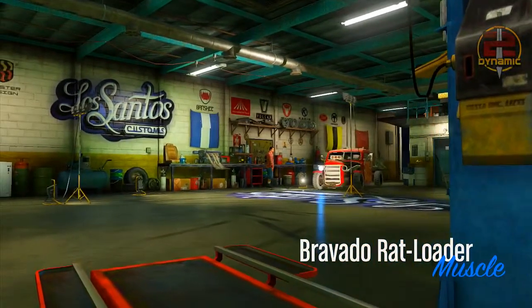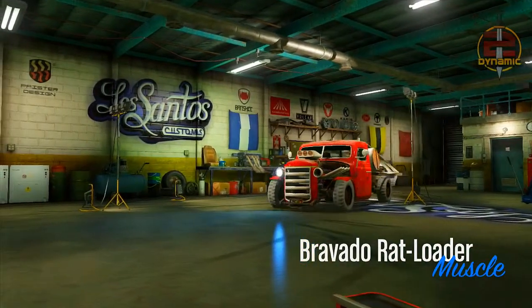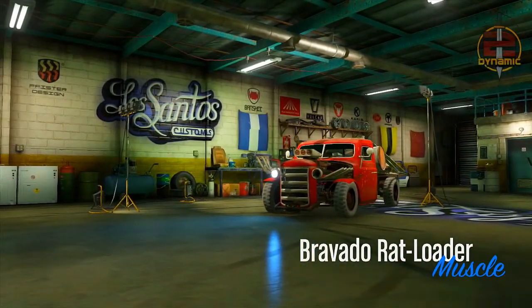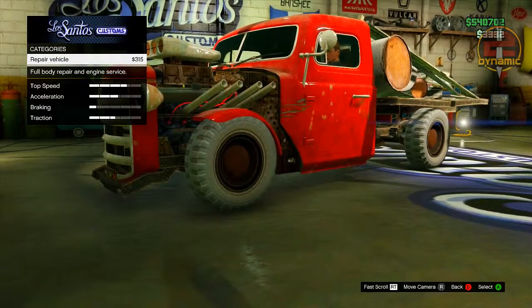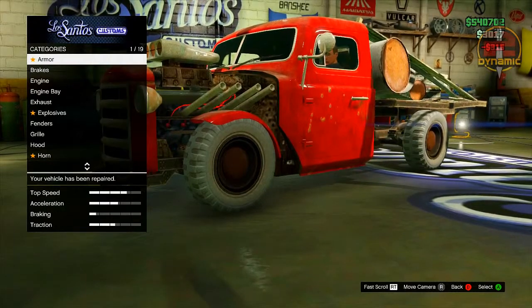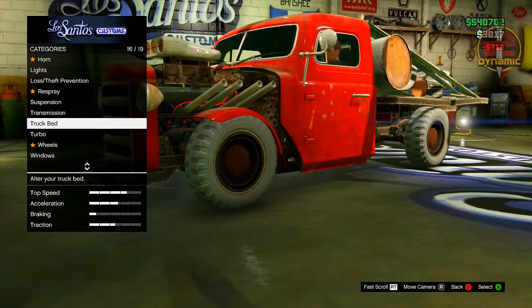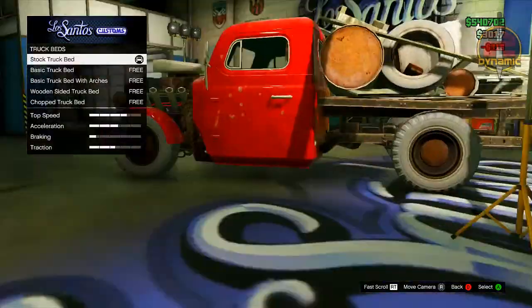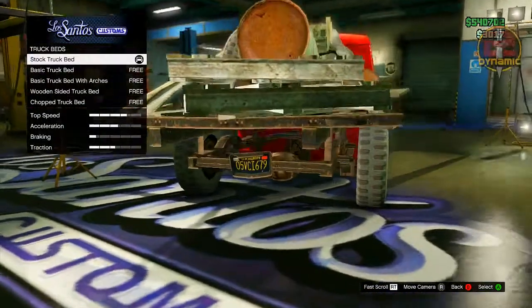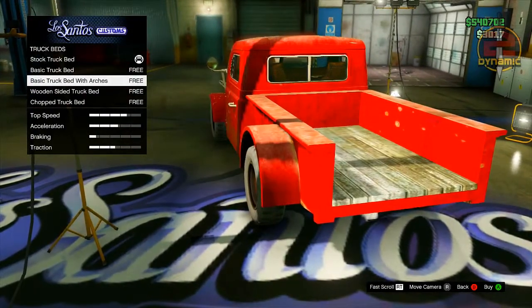Starting off with the Rat Loader. This glitch does work with several different vehicles — you guys are going to have to experiment to see which cars it works on — but the Rat Loader is one of them. We are going to be completely removing the truck bed from the back. To do that, bring the Rat Loader into Los Santos Customs, then go down to Truck Beds in the categories section. As you can see, we now have a few select truck beds to choose from.